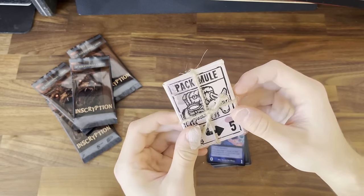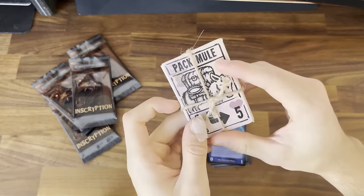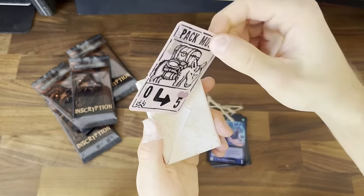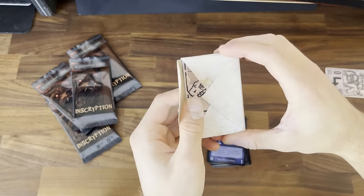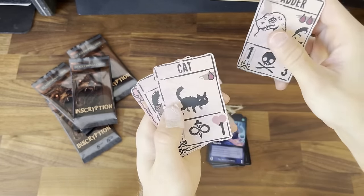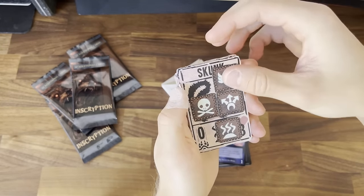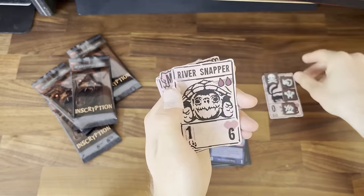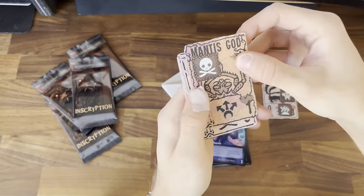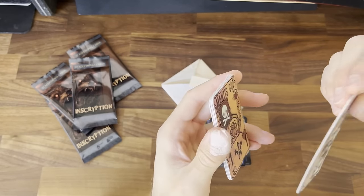Finally, let's top it off with this — a custom fan-made pack, made by me. I packed this so long ago that I don't actually remember what's in it. Pack Mule. Let's open and see — an Adder, the Cat, the River Snapper, and of course the Mantis God. I made these magnetic as well. You can put the series like this.